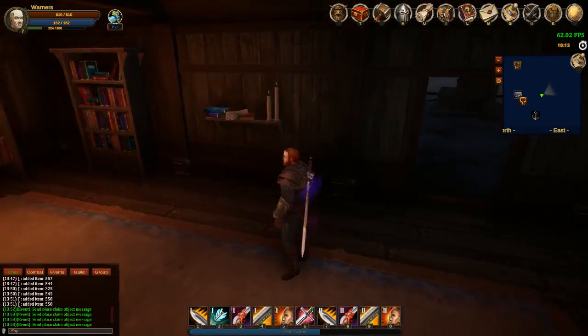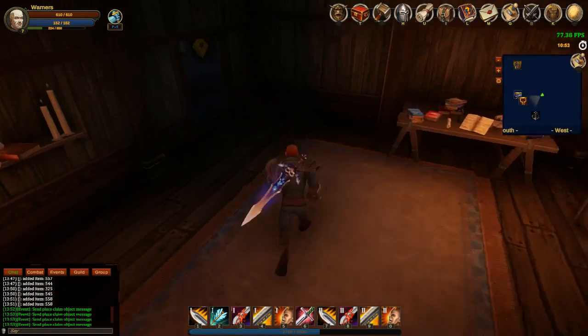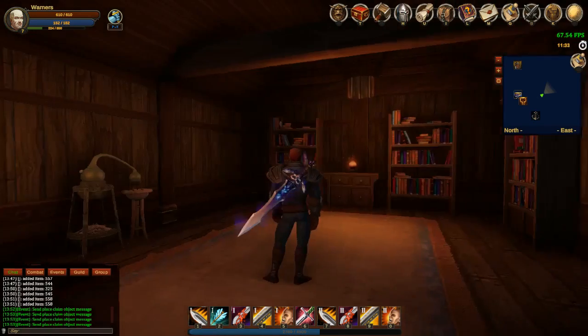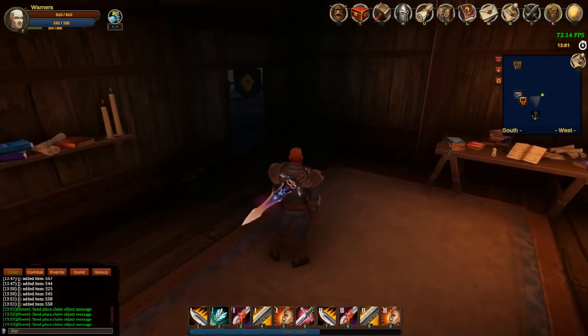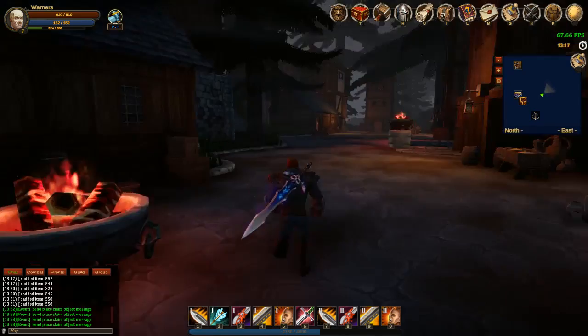All the furniture and items you see around here will be available to place in your own house too, so you can put lamps and everything like this. Your house could look just like this - if you want a bar you could make an inn, or if you're doing a mage house you can do that style. Eventually we're looking at adding player vendors as well. Even though we have an auction house with a fee involved, if you have your own merchant maybe you won't have any fees - but people have to travel to your place to buy.